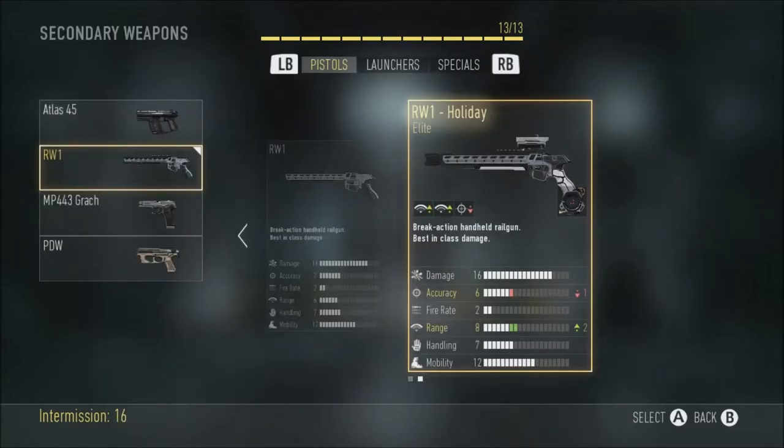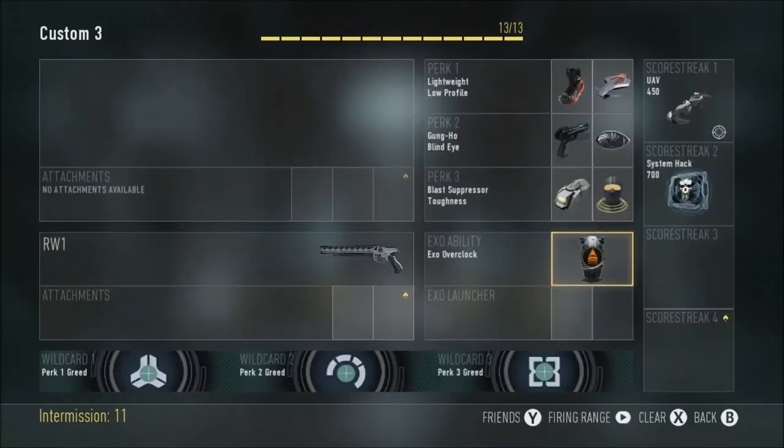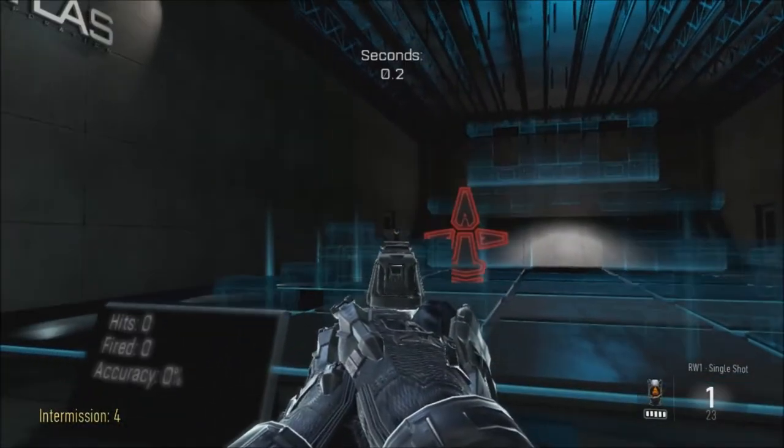I do have this variant for it which is pretty sick — it's got the air code on, don't really like that though, but the plus range definitely helps, especially with advanced rifling on that as well. That's the class setup I have. Let's quickly check the firing range.